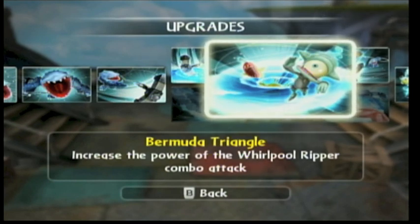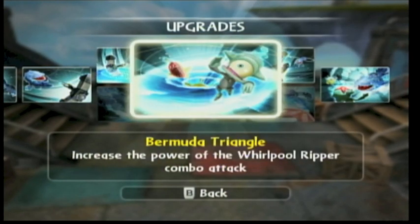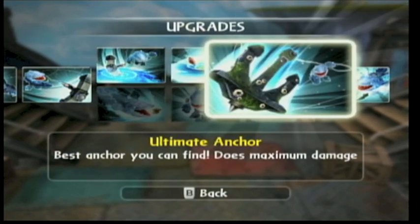Bermuda Triangle — that's funny — increases the power of the whirlpool ripper combo attack, so it gets bigger and stronger. Basically what happens is you let him swing his anchor twice, then you hit Z, and he conjures up a whirlpool that sucks enemies in. It's really cool — like a Pokémon kind of thing. Also got ultimate anchor: you get the best anchor you can find, does maximum damage, the anchor gets a bunch of barnacles on it, and has a brand new design that looks like a trident. Really nice.